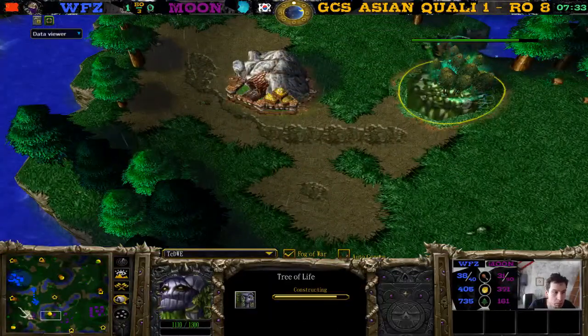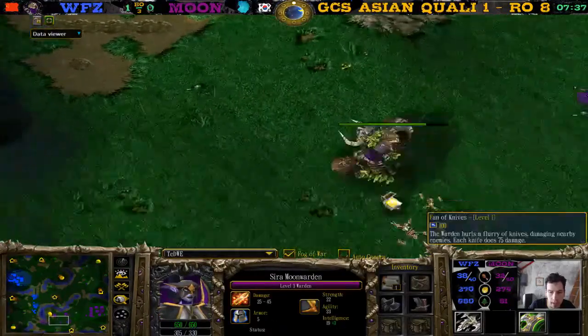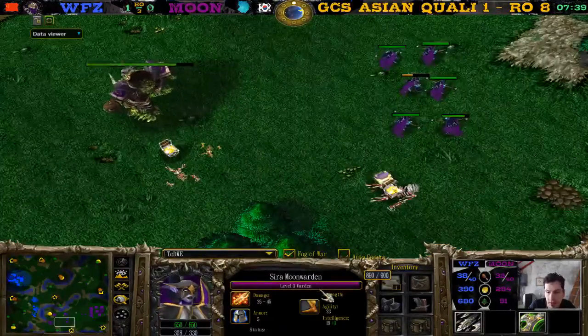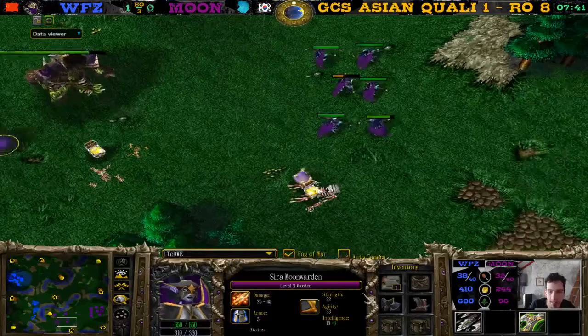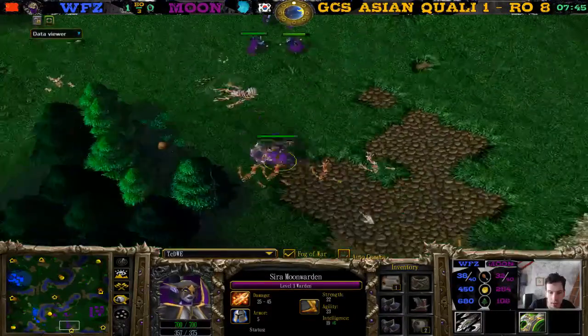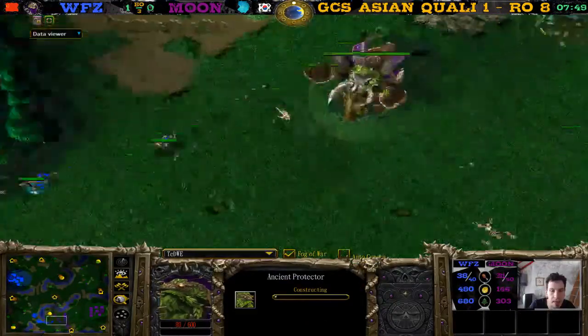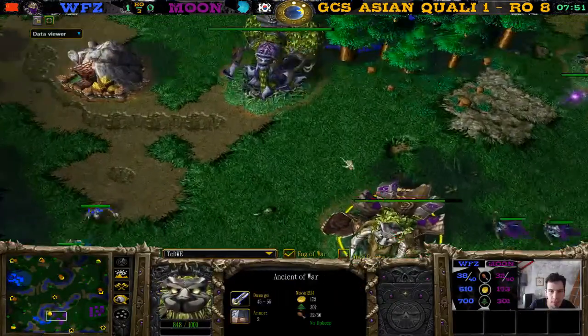Maybe he scouted something — like okay, they still see house of the dead, he's going to do some weird attack, I need fan of knives to defend the expansion. So he just picked it in advance. He's not level four yet — just needs 10 more XP. She has 375 mana and plants an ancient of war down over here.